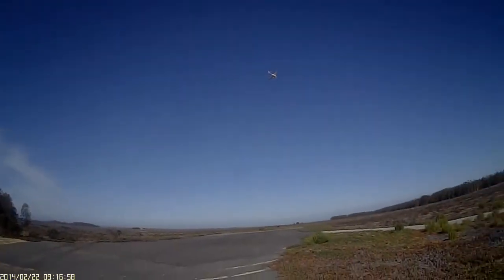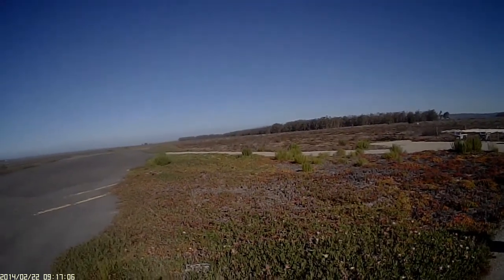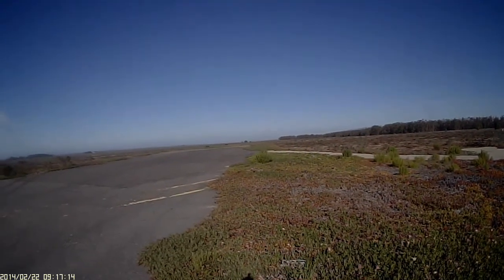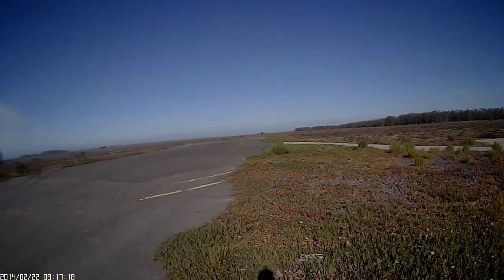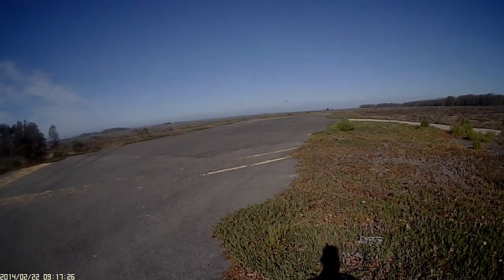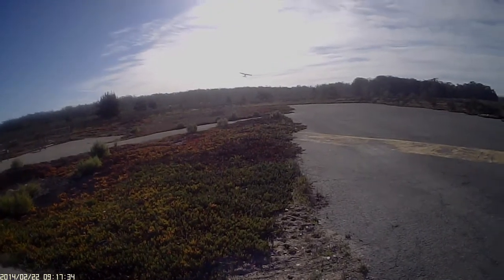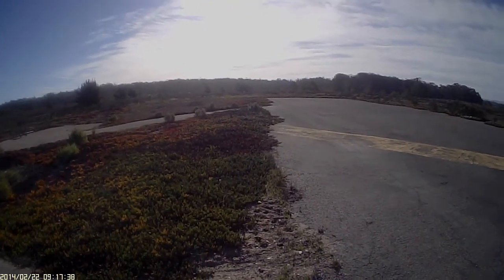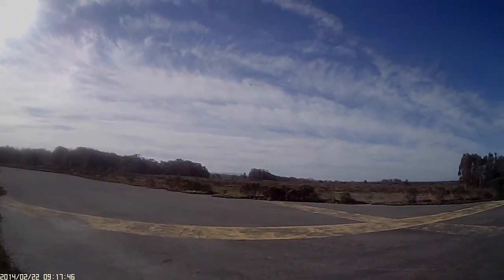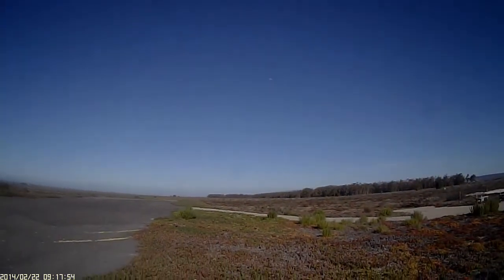This thing flies really nice. So I could probably do my approach at about this elevation right here. Okay, full flaps, no throttle. There's no elevator right there. That left wing wants to dip. I'll try it with half flaps. Maybe it's too much. I think it's just a stall on the left wing — my other plane does that too if there's too much flaps.